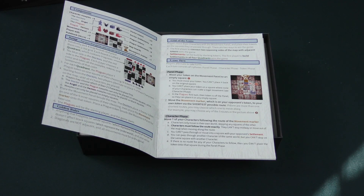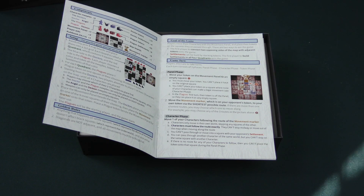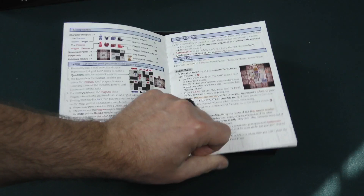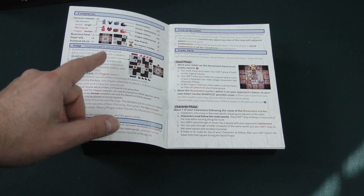Two ways to win. The first player to connect two opposing sides of the map with adjacent tokens wins the game. Settlements can be built by stacking tokens. The first player to build settlements in all four quadrants — so two different ways to win. Players alternate to take turns. Each turn is three phases: panel phase, character phase, token phase.